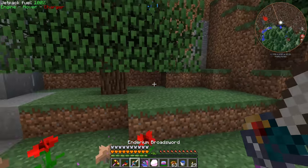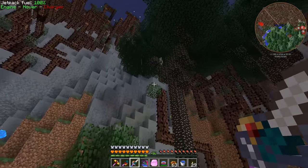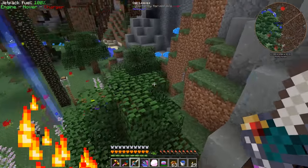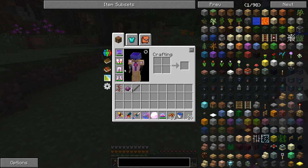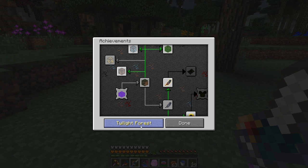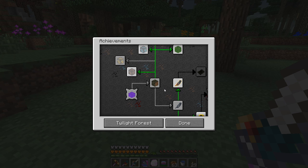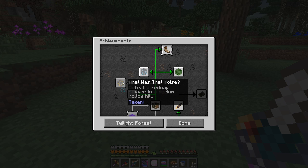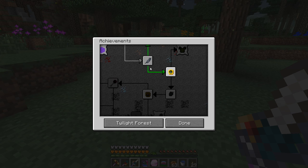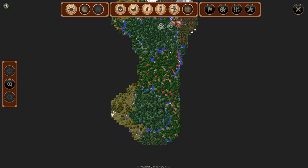I think what I'd like to do is go to the Twilight Forest — there's some progression in here that I've been meaning to do. We were only there once, maybe twice for the quarry. There's a progression through here and I don't remember what it is. Let's look at the achievements. In the Twilight Forest tab — we need to do the Naga. I don't think I found one of those bosses yet. First thing we need to do is find ourselves a Naga.